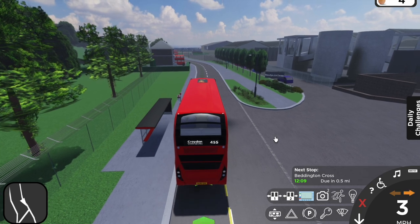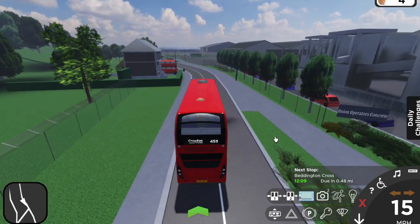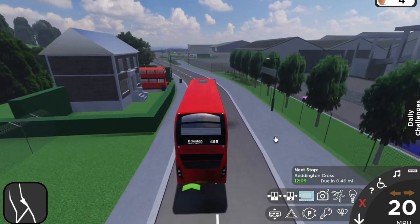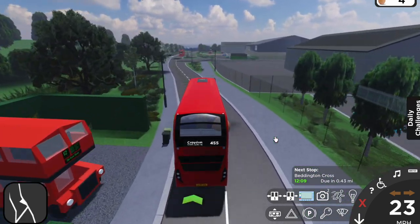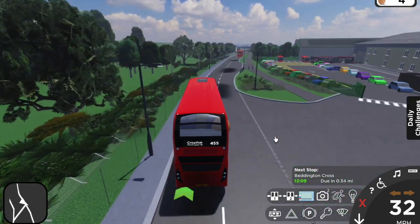Another easy thing to do is to just leave the bus stops on time. To clarify, this means leaving when your dashboard says 'due' — not any earlier, and not any later. This doesn't mean to skip stops to make you on time though, as you'll still get more points by stopping at every stop.